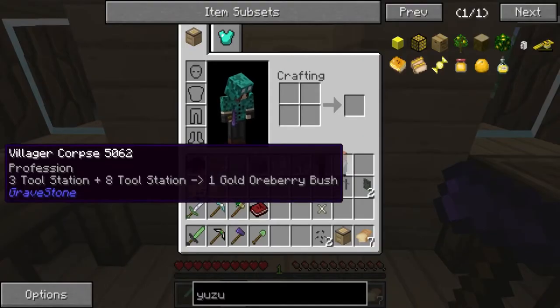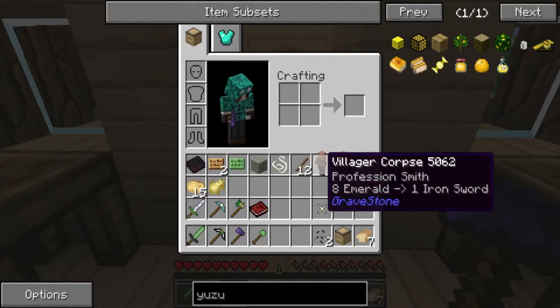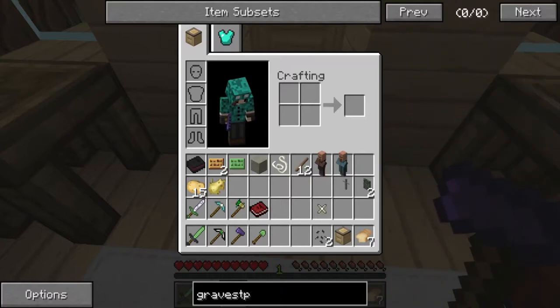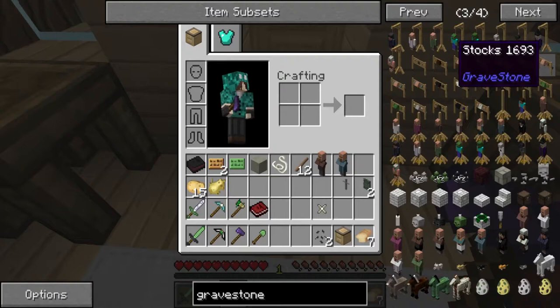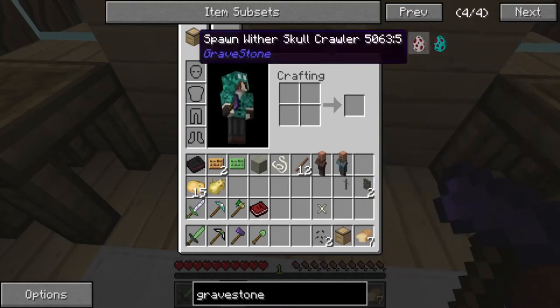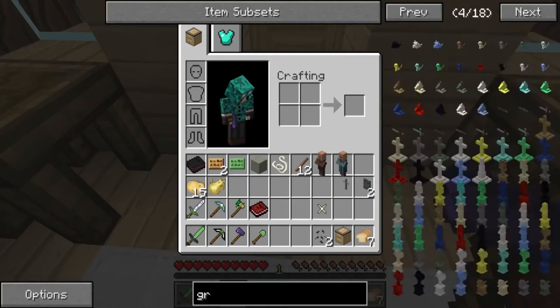Now, you guys might have seen in my inventory that there are these two villages. It says profession three, tool station eight plus eight tool station equals one golden ore berry, and eight emeralds equals one iron sword. I don't know how the gravestone mod works, but if we look it up I wonder if there's something else we need. There's a lot of different things we can come across. If you guys have any suggestions that's fine, otherwise I'll research it myself.